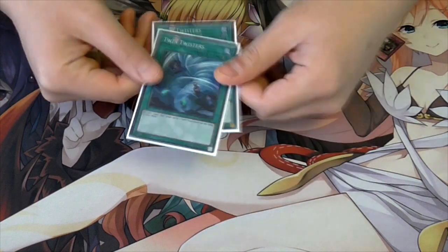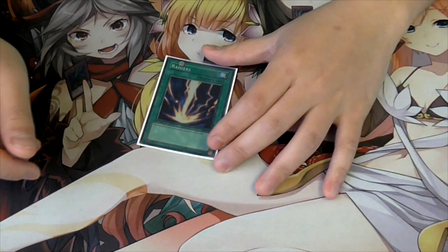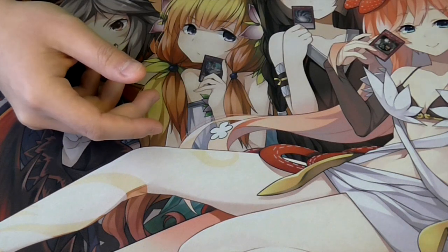We play two Twin Twisters to clear the back row - it works really well with this deck. Last but not least, one Right Hand Shark because I hate Dark Law, Rafflesia and all that. Rafflesia is quite annoying because it can Bottomless your stuff.